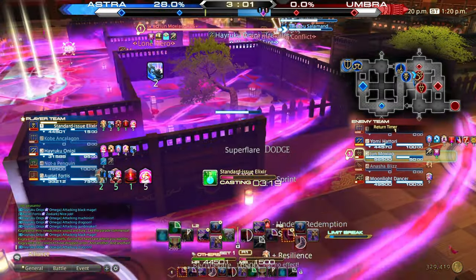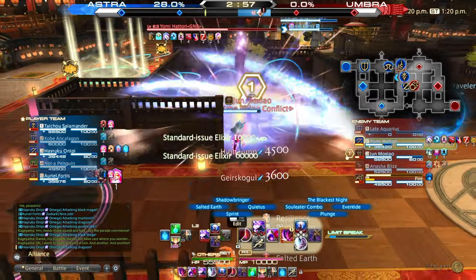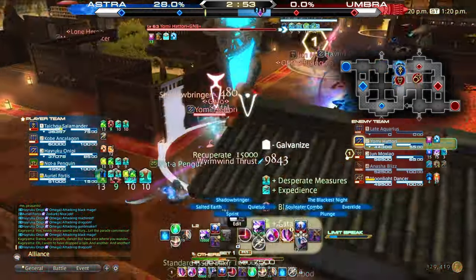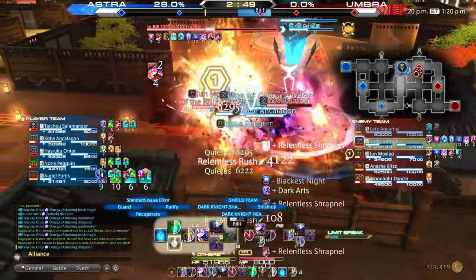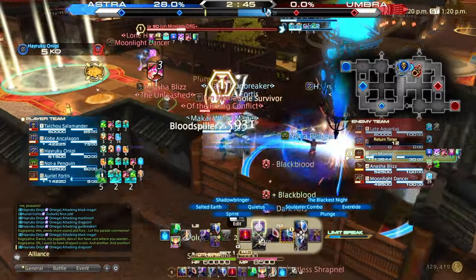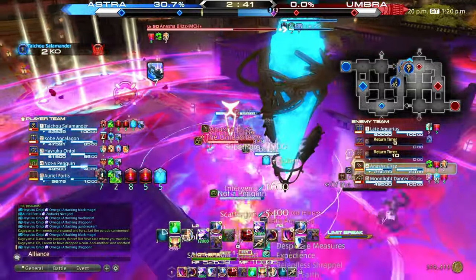Right after, the map's special event takes place, limiting player movement. Their gunbreaker chose this perfect chance to use his own Limit Break. I break away to the side in order to avoid his resulting stun. Right after I land a huge Salted Earth just as their Black Mage and Paladin both dived in — a huge mistake which my team take full advantage of, allowing us to pick off those who remain one by one.